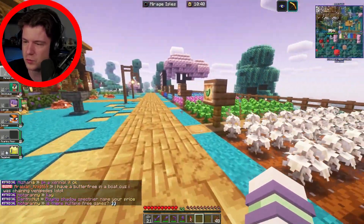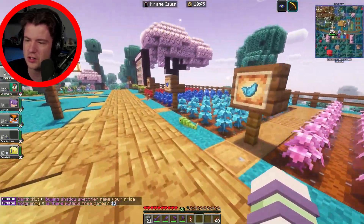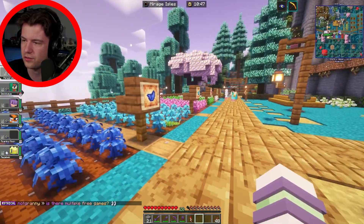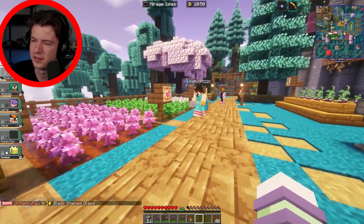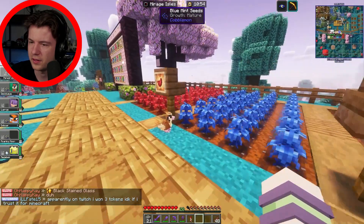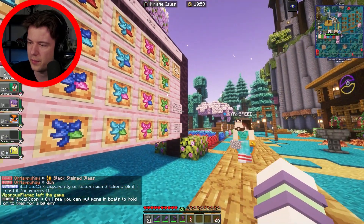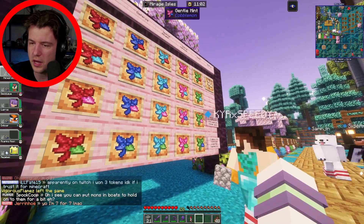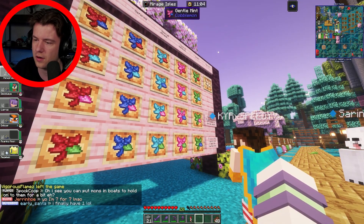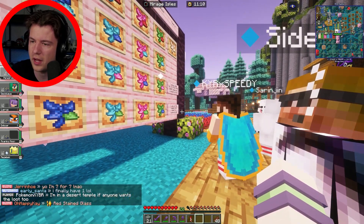First things first, we have the mints — all sorts of different colors to get you different natures. So if your Pokemon got a bad nature, you can just switch it over with one of these guys. So this is what they look like when fully made. The indication is the three leaves are the positive changing stat, and the one leaf is the negative changing stat.